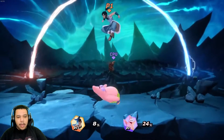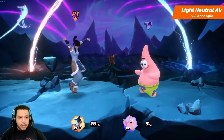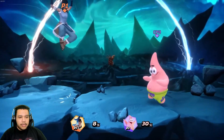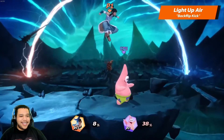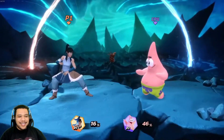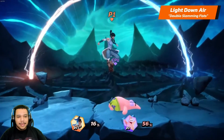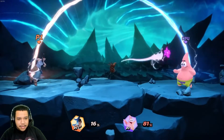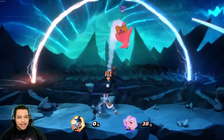Moving on to Korra's air light attacks: her light neutral air is a full knee spin, her light up air is a back flip kick — just like what's going on in the background of the stage, it's really cool — and her light down air is double slamming fists. Korra's light dash attack is an air handstand, which is cool.